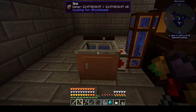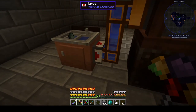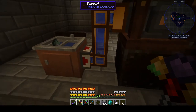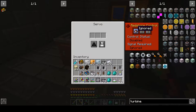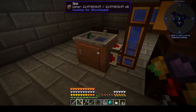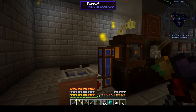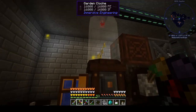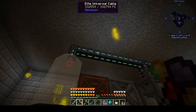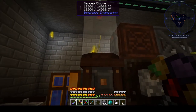I've got a sink from Cooking for Blockheads. I'm not exactly sure how people usually get water out of this, but I saw one person using a servo from Thermal Dynamics and fluid ducts. Safety tip: you have to disable the control status so that it's always on. So that is sending water into the back of the Immersive Engineering garden cloche.